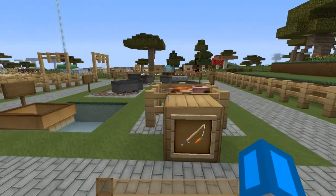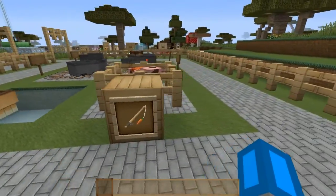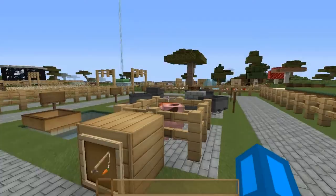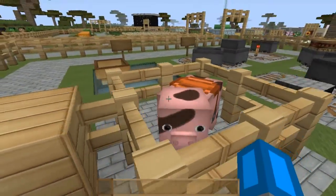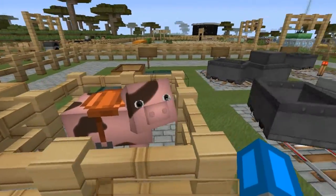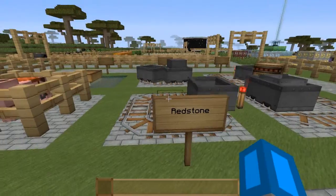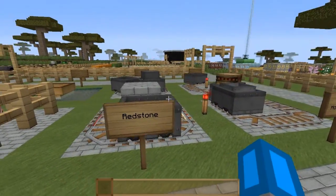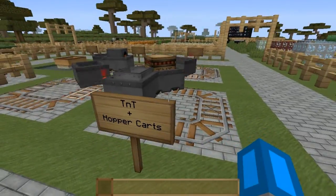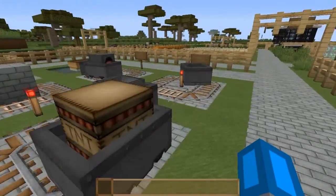This was one of the first sections I made — the mining section was first. The carrot on a stick and the pig — I'm pretty sure there's only one kind of pig, but maybe there'll be different kinds. It really does look cool. The redstone, TNT in the hopper cart, TNT — that looks cool.